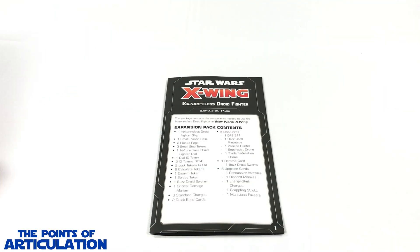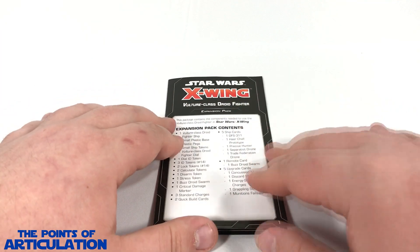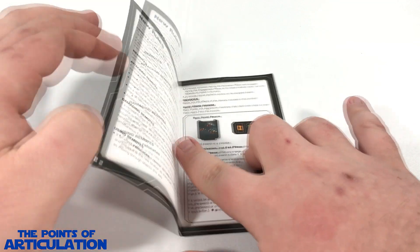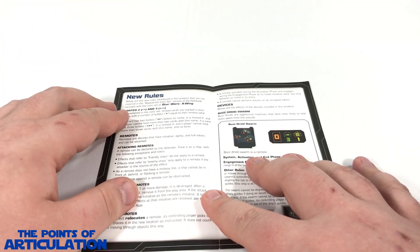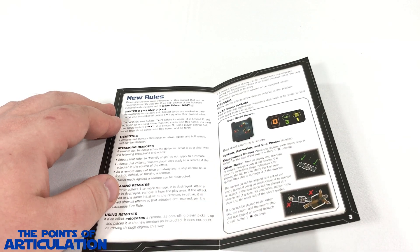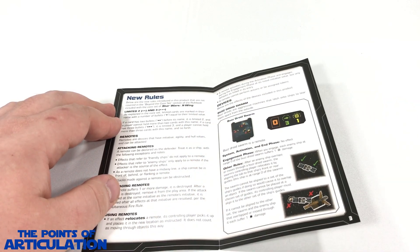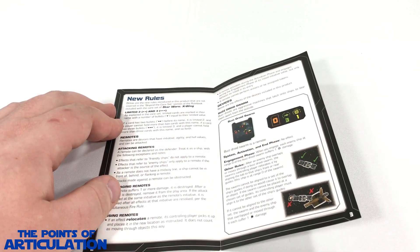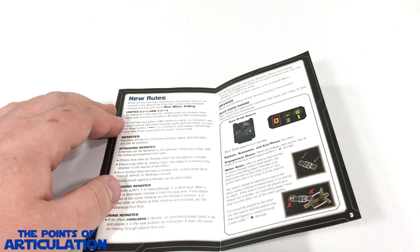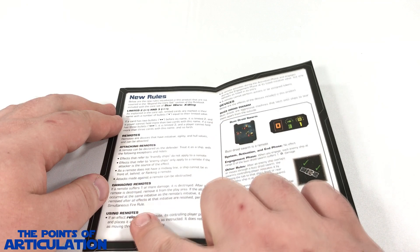Before we get to the dials and tokens, we have this little sheet that tells us everything that comes in the expansion. Usually I skip these unless they have some new rules. First, this explains the 'Limited' rule — this was covered in the core set, however they go in depth here because a lot of the droid ships have these little dots, and that explains how many of that particular ship you can have in your squad at the same time.